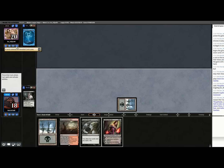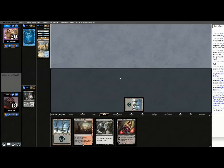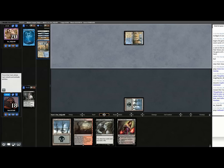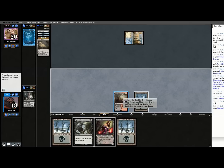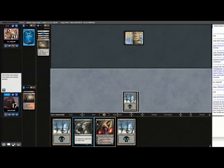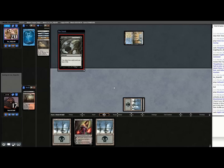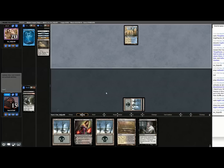Playing against Blue-White Control, settling in for a long haul behind Ensnaring Bridge is probably bad. These fetch lands basically only exist to thin the deck — it's a mono-black deck. Now I can set up a turn four Liliana with Thoughtseize protection. That might be too late; they've had two draw steps to find something. I think I'm just going to play her on turn four.